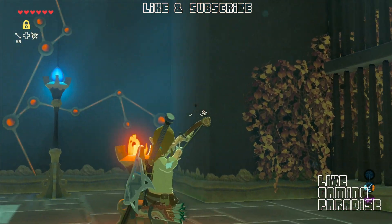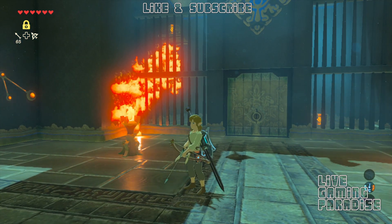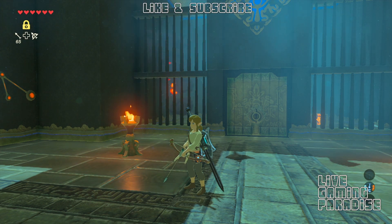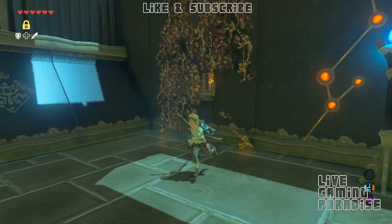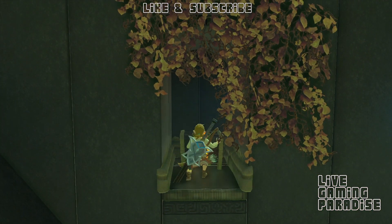Once you do that, burn the leaves on the side - the ones that go inside where the door is. That will burn the wooden platform on top, and the chest will burn as well, and what's inside will fall out. In here you've got another chest.